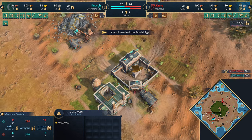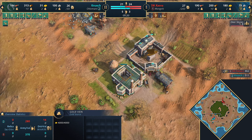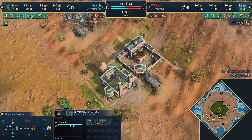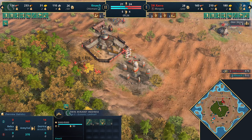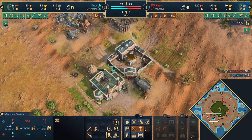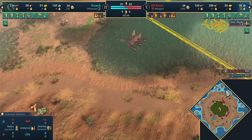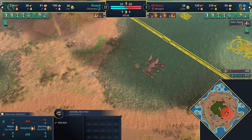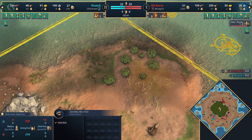Knush is going to the Feudal Age now, getting Wheelbarrow pretty quickly - instantaneously essentially from the Twin Minaret Madrasa, which doubles up as a mill. There's actually quite a decent number of sheep underneath the town center for the Mongols - that's going to be a nice boost of food income coming in mid to late game if the fish run out. There is fish of course, but those will run out eventually if the game goes long enough.